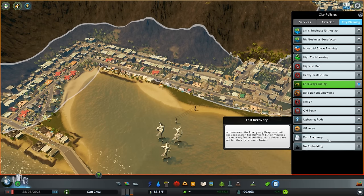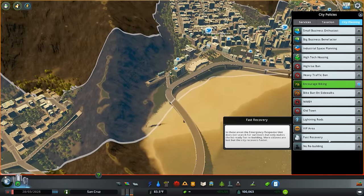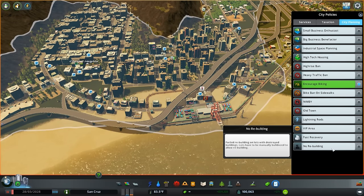Fast recovery: in these areas the emergency response unit does not search for survivors but only makes the lot ready for rebuilding. More citizens are lost but the city recovers faster. If you have enough warning buildings — the buoys, the weather system, the deep space radar — and enough time to get people into the emergency shelter, this might be a good idea so you can focus on rebuilding all the collapsed buildings quickly. The reverse of that is 'forbid rebuilding on lots with destroyed buildings' — lots have to be manually bulldozed to allow rebuilding. Just note that the automatic bulldoze mod might not be a good idea, since buildings you actually need like the dump, fire department, police station, or bus depot could collapse and get auto-removed.